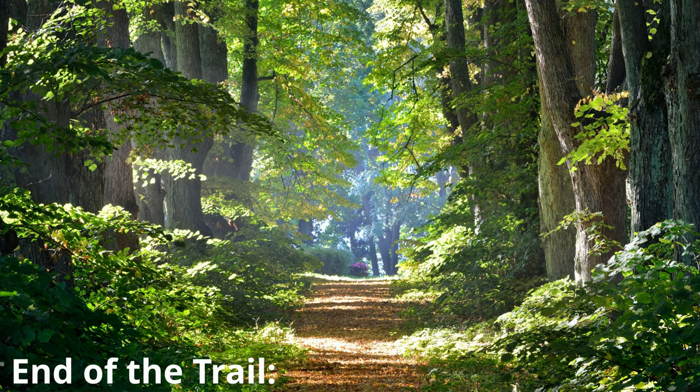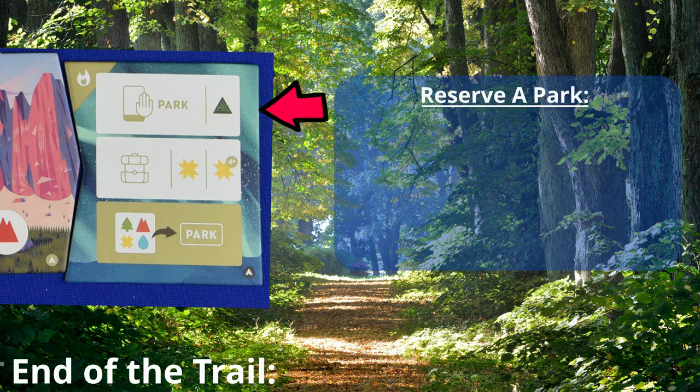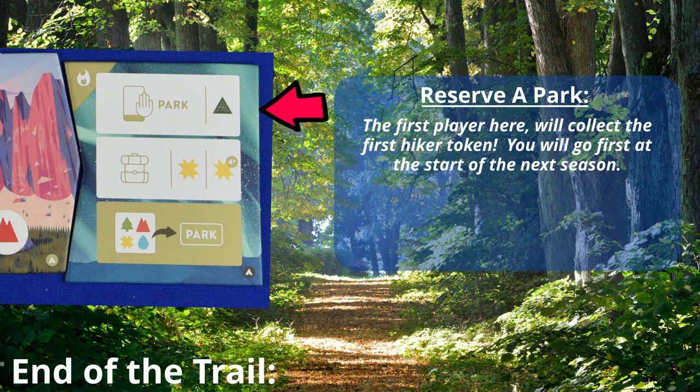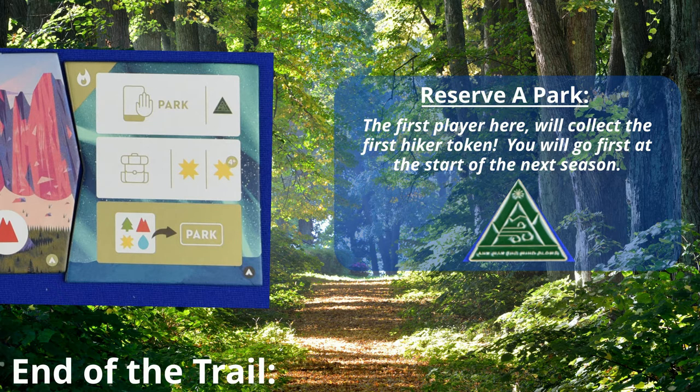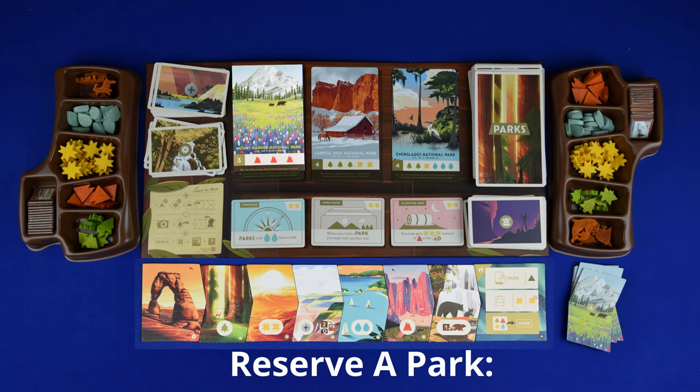When you move your hiker to the trail end, you have three options to choose where you will place it. The top row is the reserve a park row. If you are the first player to place your hiker here, you collect the first hiker marker and you will go first in the next round. By coming to this space, you are also allowed to reserve a park.